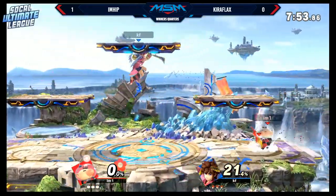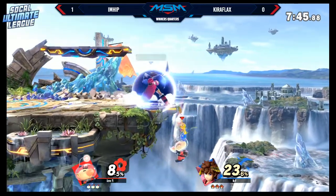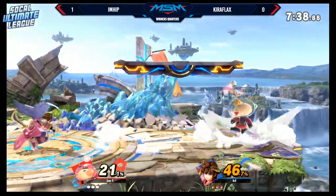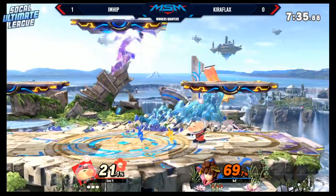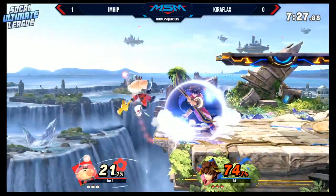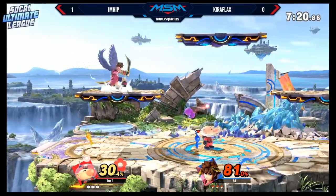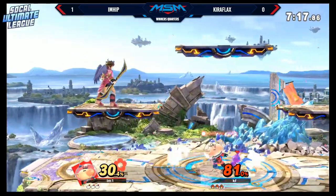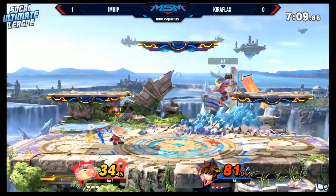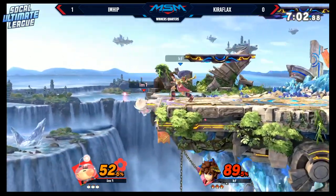We're going to be moving on to Battlefield for game two — this is Kiraflax's counter pick. Pit is really strong with this platform pressure. That nair is going to be able to shield poke fairly reliably. The shield does go down 33% more in this game, so it definitely goes down faster than Smash 4. The shield is definitely reduced a lot faster. And there's a new shielding mechanic where you can hold both shield buttons, or a shield and a special button, to tilt your shield without fear of rolling or spot dodging — very useful. You can actually use that to buffer a shield drop, and people will figure that out to deal with platform pressure.